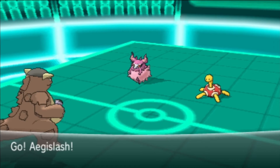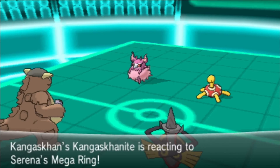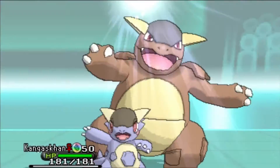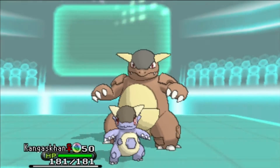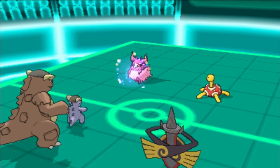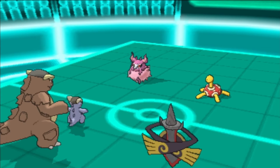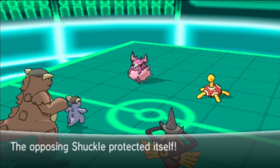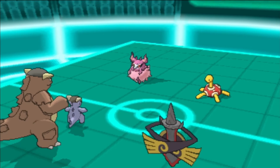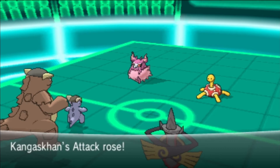I know my Hydreigon is not a great matchup against these two Pokemon because they're so tanky and resist everything. I'm going to go for the Mega on Kangaskhan to try to stop the Trick Room. My opponent double protects predicting my Fake Out, but I go for Power-Up Punch to trick them a little bit, then go for it again after the double protect to get the boosts.